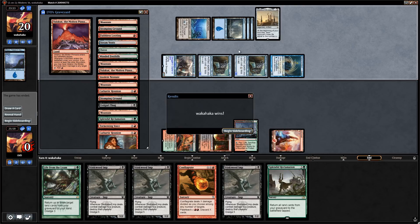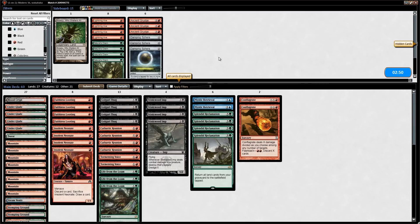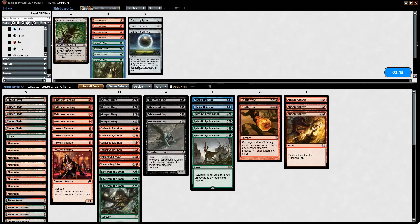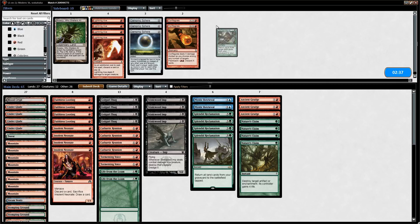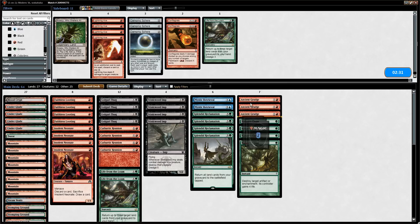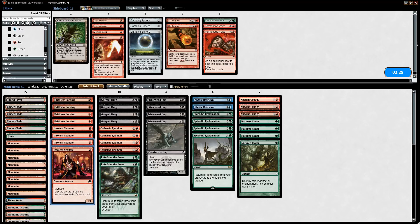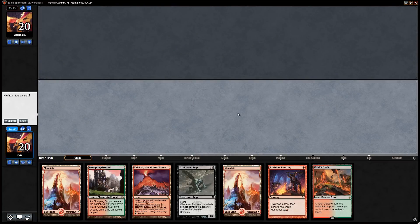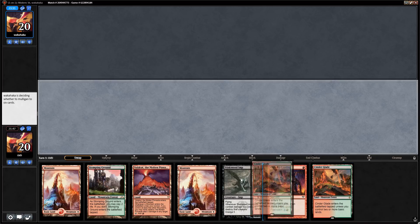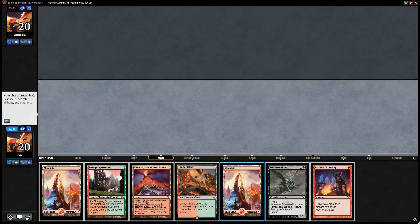Opponents started slow but made up for it with the free Throne of the God-Pharaoh. Sideboarding against the artifact deck: we bring in Ancient Grudges and Nature's Claims, cut Conflagrate, a Life from the Loam, and the weaker draw effects like Tormenting Voice and Neonate. Game two we keep an unexciting but functional hand — a Looting and a dredger as our starting point, hoping to draw into Ancient Grudges. We discard two dredgers off Looting.